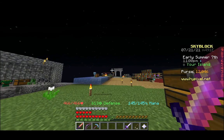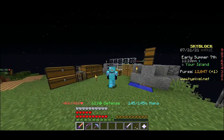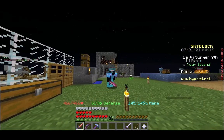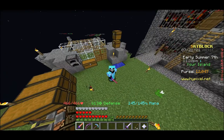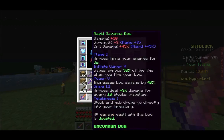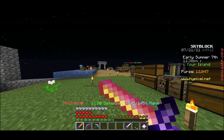You'll probably notice that my sword looks different, and that is because I am using a Skyblock texture pack. It's actually one that I made — all the textures are edited by me. This is my Flaming Sword, which I decided to use instead of the Hunter Knife because it actually has slightly more damage, and it has this cool texture.